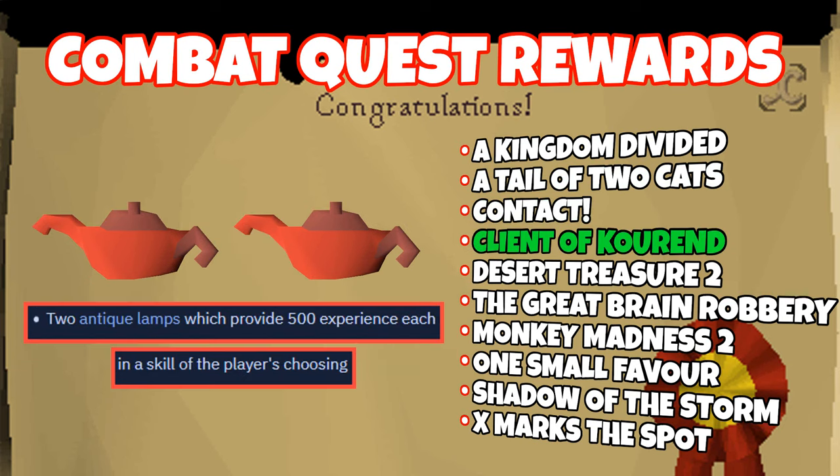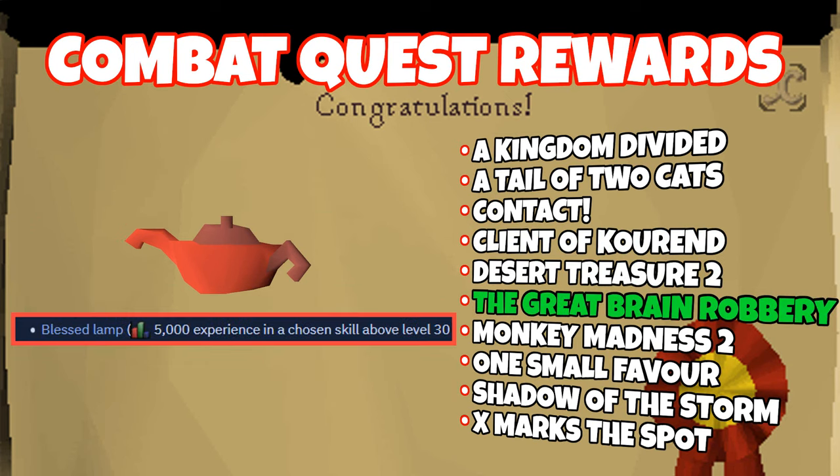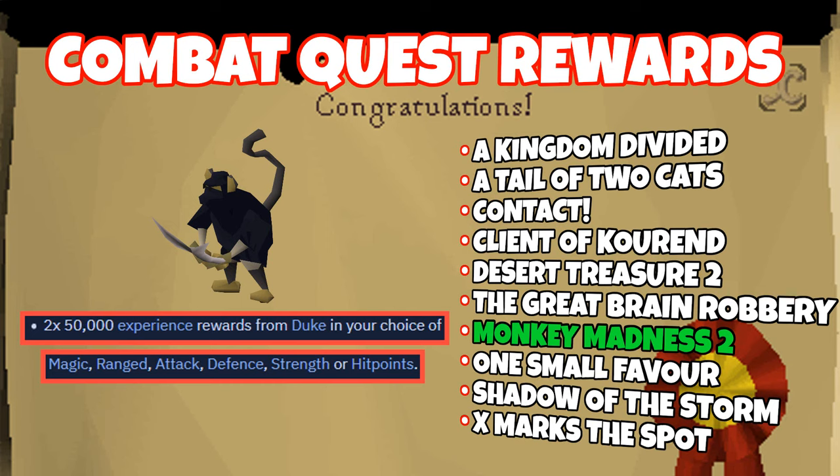Client of Kourend gives you two lamps that grant 500 XP each in a skill of your choice. Desert Treasure 2 gives you three lamps granting 100k experience in a combat skill of your choice, or in Prayer if it's above level 60. The Great Brain Robbery gives you a blessed lamp that grants 5k experience to any skill of your choice that's over level 30. Monkey Madness 2 gives you two 50k experience rewards from the NPC Duke in any combat skill of your choice besides Prayer.